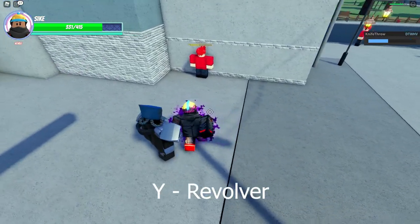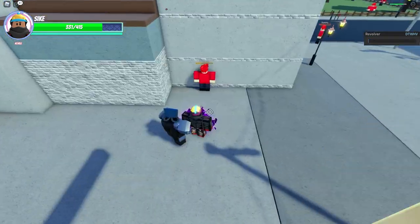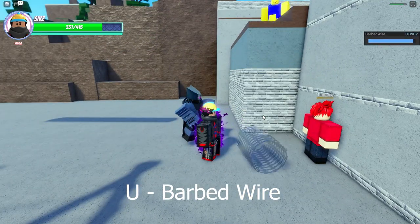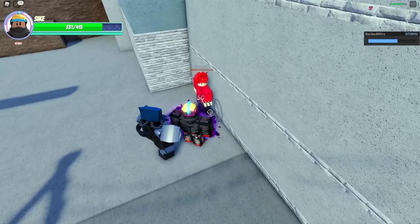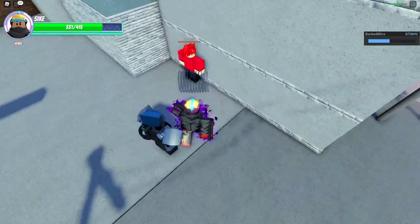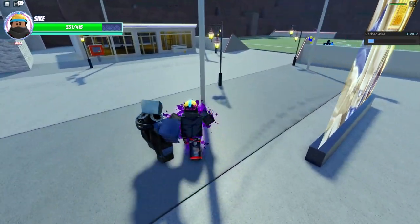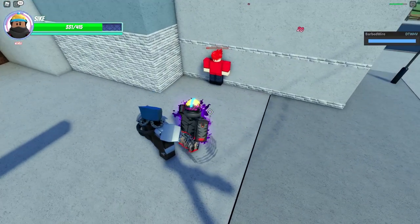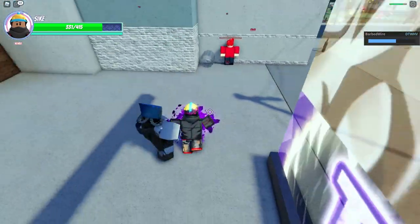The next move is revolver — you just shoot with a gun. The next move is barbed wire. You press the U key and it throws out barbed wire. If anyone touches it, 50 damage. That's pretty good, but it doesn't really move around, so you could just place it down and stand around — it'll wait for your enemy to come to you.